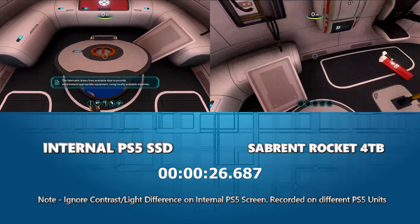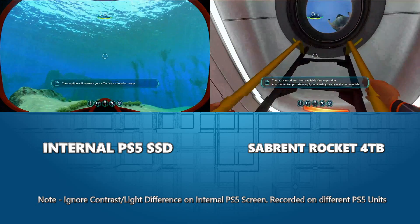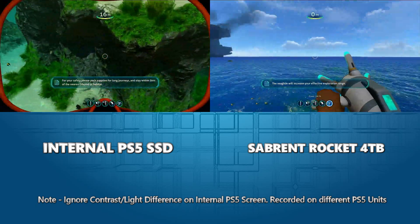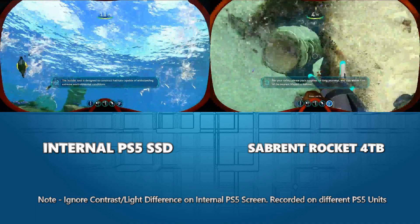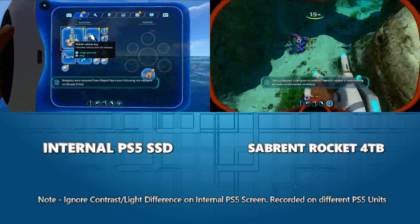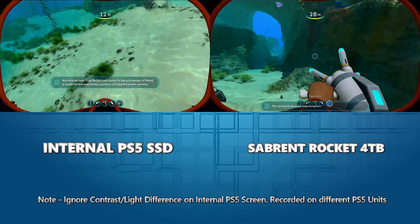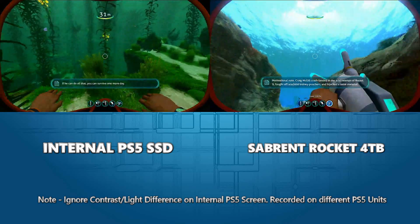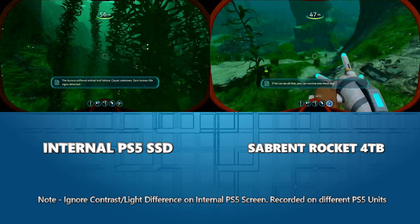And here we are in the game. Let's go above ground and make our way up there. Here we are in the world — mostly sitting in water, a bit Kevin Costner for my liking. Let's explore this world a little bit. You may notice the character is moving at different speeds compared with the internal SSD versus the Sabrent in the top right, but that's because I've used the momentum of going up into the water to increase speed. So don't worry — that's nothing to do with the SSD.